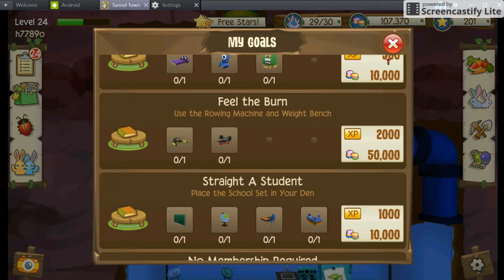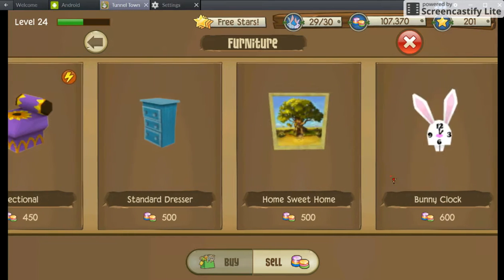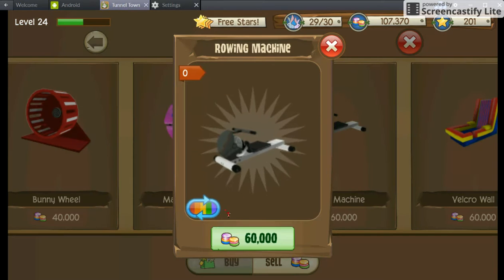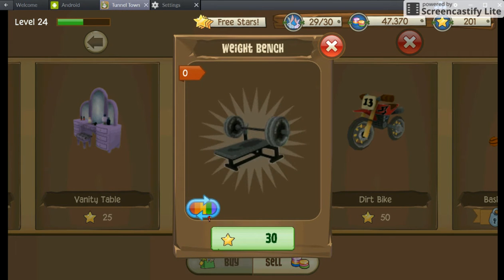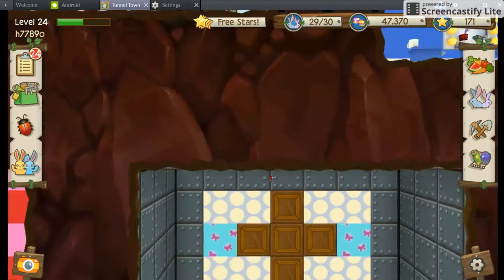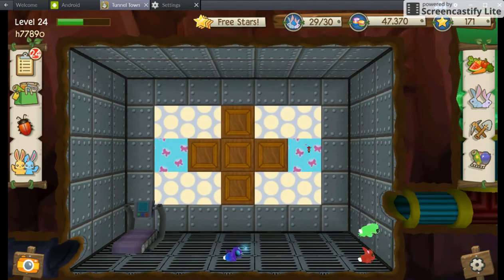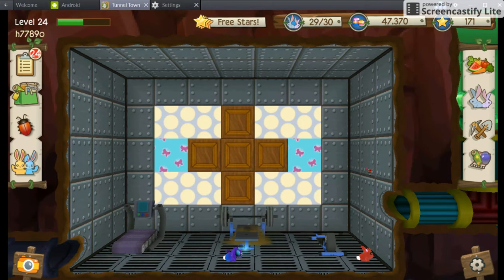I need to get a rowing machine and a weight bench. Okay, rowing machine and a weight bench for 30 stars. Just put them in my weight lifting room — workout room. Right here. I hope you guys like my style. Put that down and put that down.